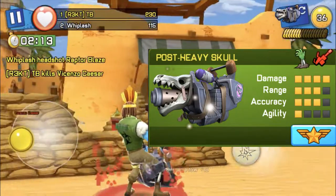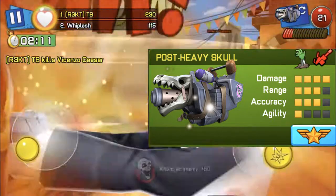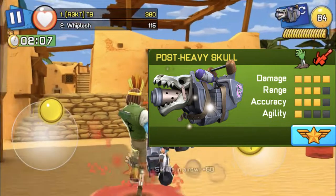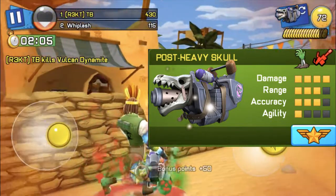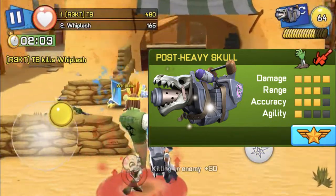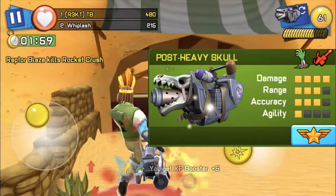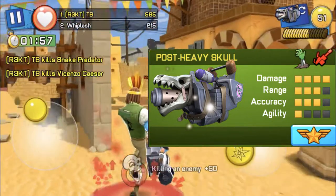Hello guys, today I'm gonna be reviewing the Post Heavy Skull. This weapon is a zombie weapon in the zombie section and you buy it with 450 zombie knights. Zombie knights are the new currency that Respondibles added to their game, where you play hordes mode and get team score at the end of the game to earn zombie knights.